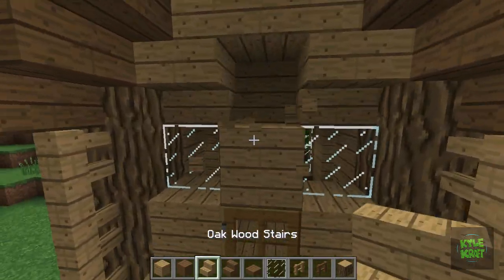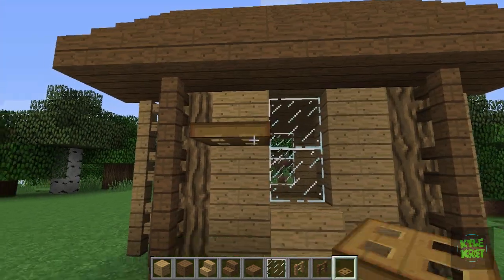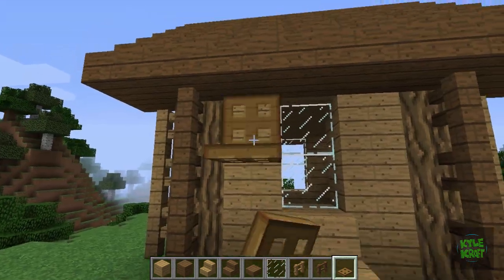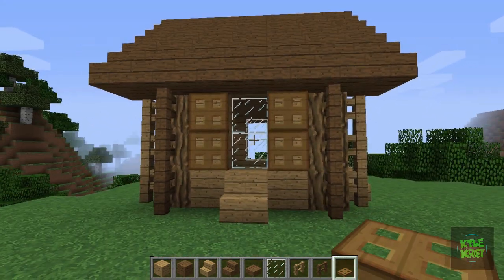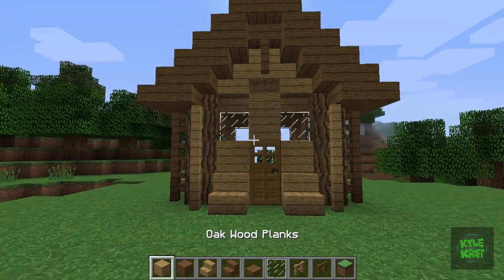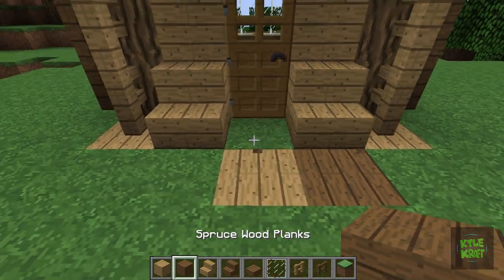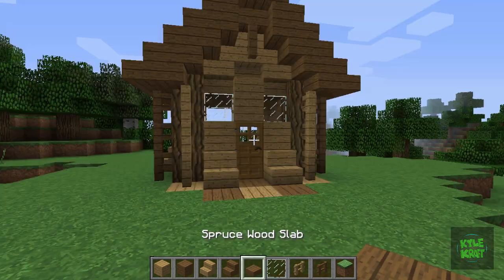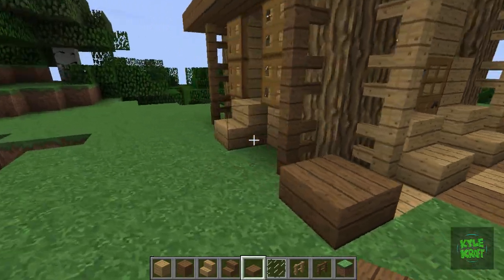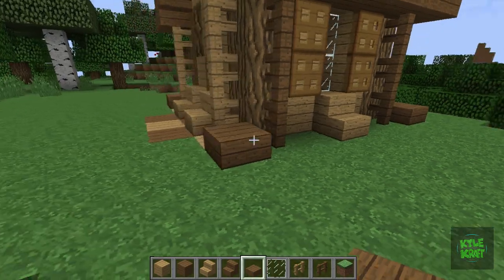Little added details out the front. Trap doors on the sides of the house. Fill up that blank wall in the back with a stair detail too. Now we're going to put a floor in — it's good to get a floor in and get some design in there. I went with oak, and spruce was alternated. Spruce slabs on the side, which continue as we wrap around the side of the house, placing those slabs in between the two fence posts.